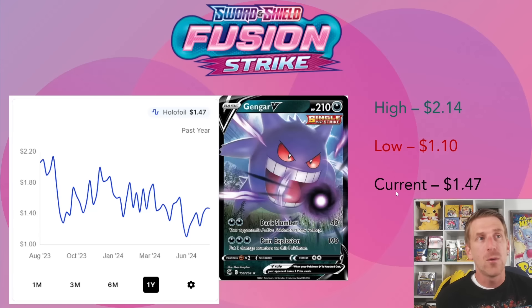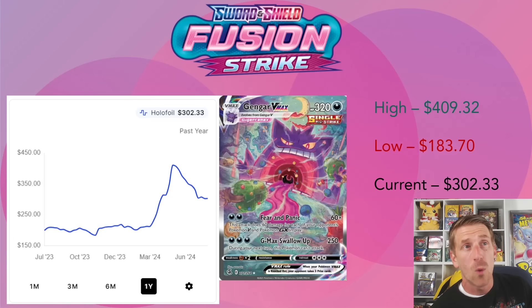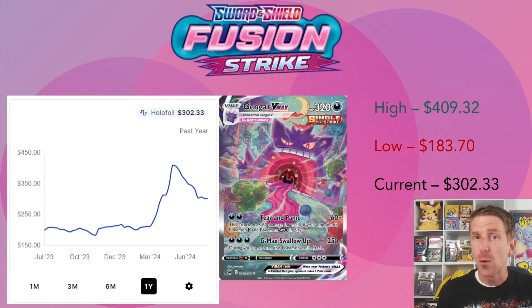The Gengar V Max alternate art - we touched on this last week. This card has really dropped over the past couple of months. It was at $409.32 at one point and I think it'll take a very long time to get back there unless we have another buyout or manipulation situation. It has slowed and leveled off a bit recently, sitting at $302.33. I wouldn't be surprised if it dropped below $300 over the next couple weeks, still well above its one-year low of $183.70.